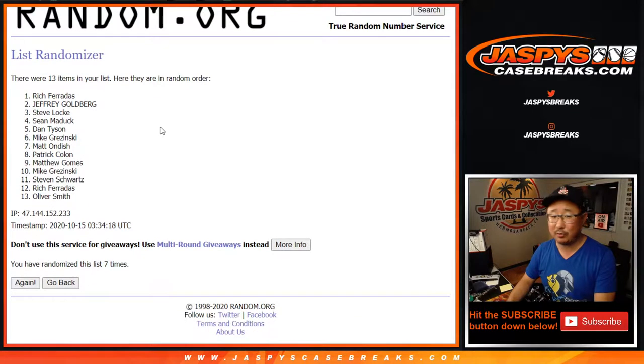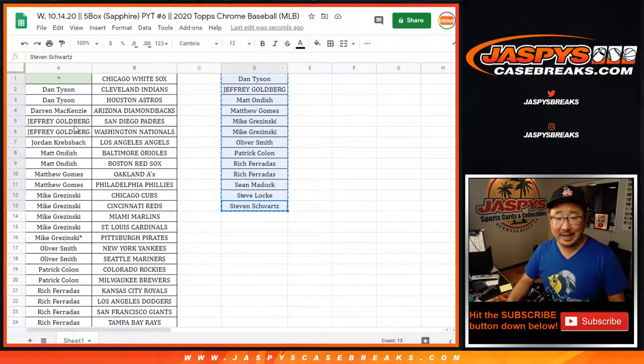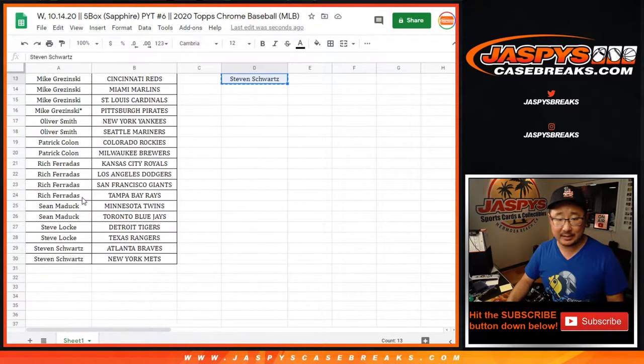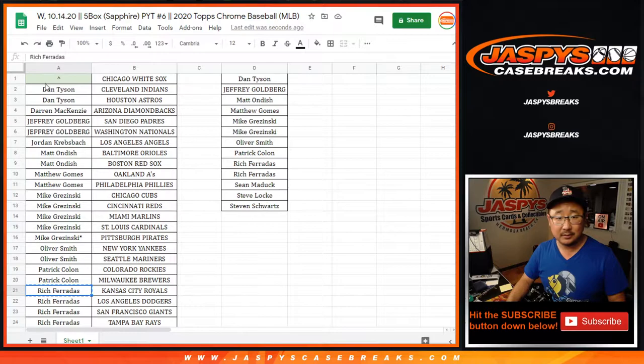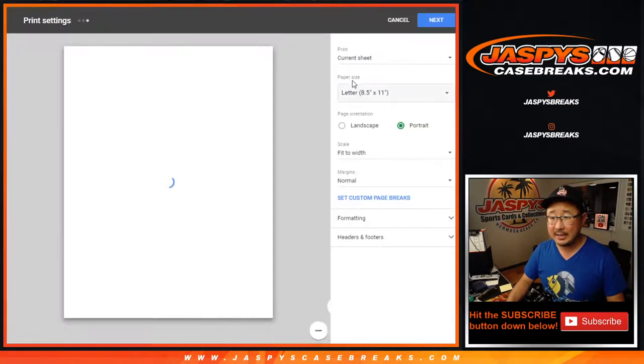Name on top is Rich. There you go — Rich F. With 7, gets the White Sox. Nice. Congrats, Richard. Thank you very much for getting in. Let's sort the list back by team name.